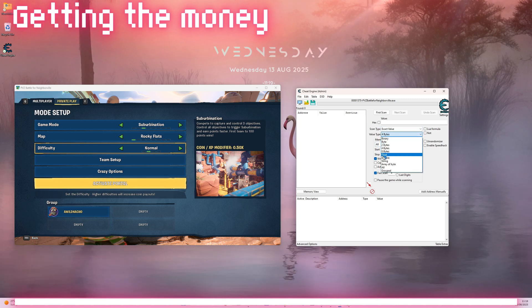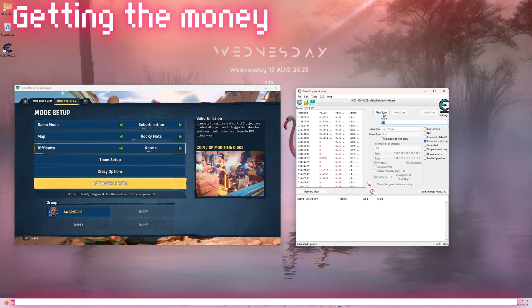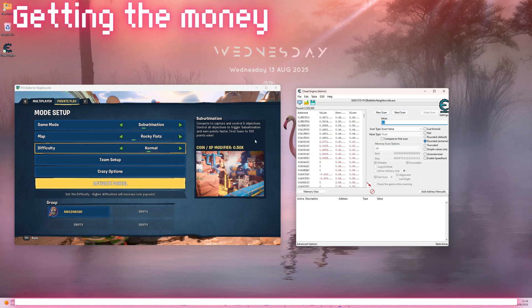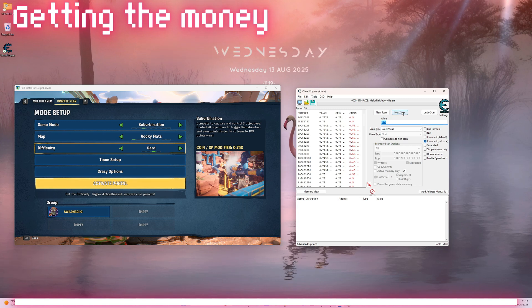Start off by changing 4 Bytes to Float and then start a new search for the 0.5x multiplier. Now change the difficulty and scan for a value change to 0.75. Press the Next Scan button a few times to narrow down the search.